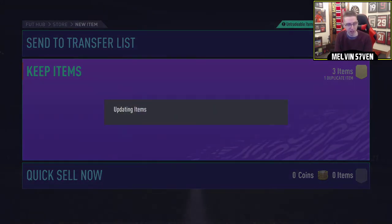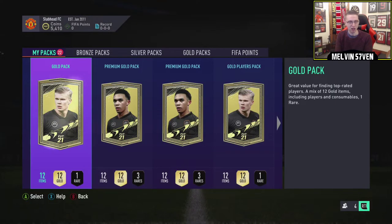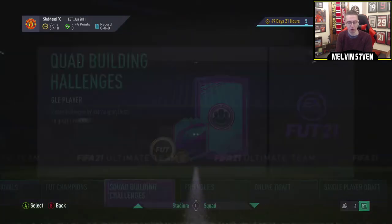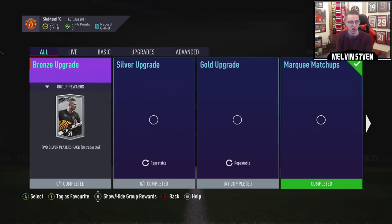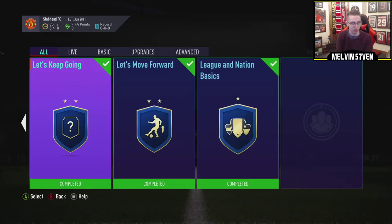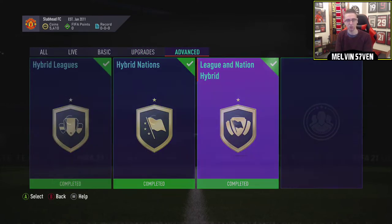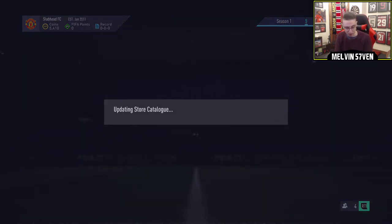This is still on my EA Play trial, so I want to try and speed this up as best I can. Let me know what you thought of the pack opening yesterday - I didn't edit any of it because I wanted you to see every single one of the 160 packs that I opened. Not one walkout. I've literally done everything: marquee matchups, let's get started, hybrid leagues, hybrid nations, league and nation hybrid, league and nation basics. Nothing in live, nothing in basics. Upgrades - standard and advanced are all done. That is literally everything possible completed in the SBC section.